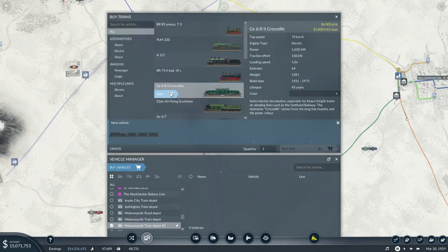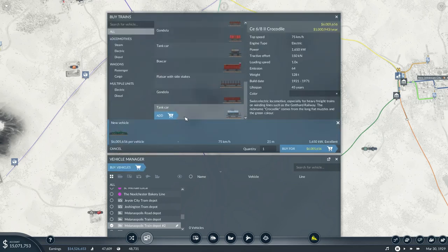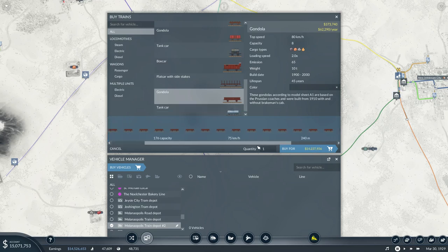Crocodile and gondolas — the measurements work out quite nicely, because we get exactly 240 right there.